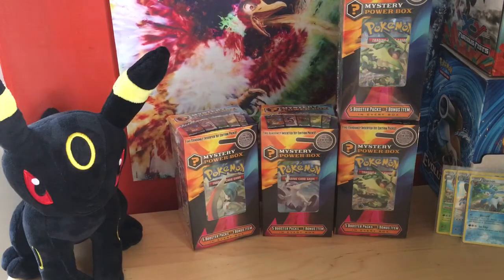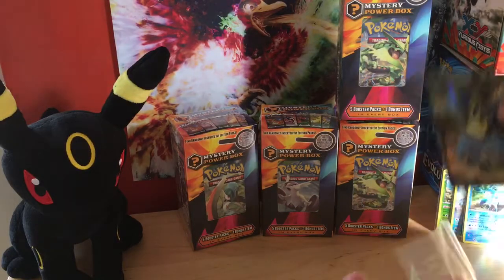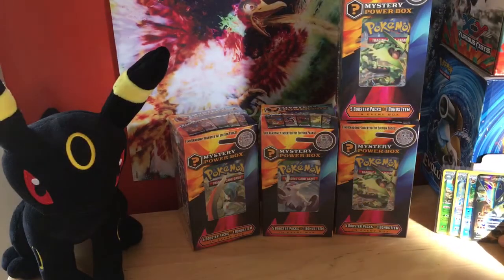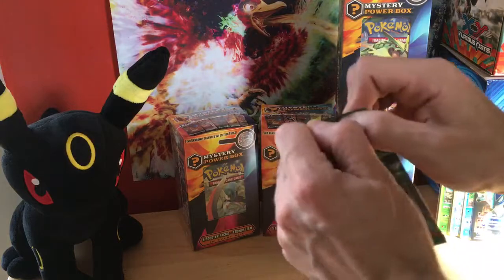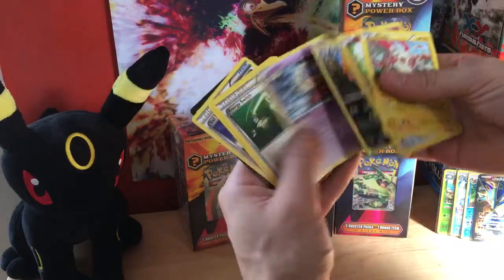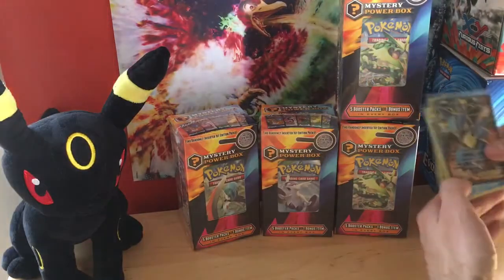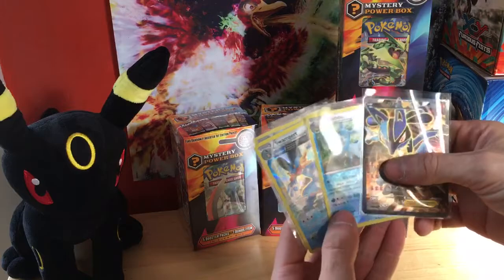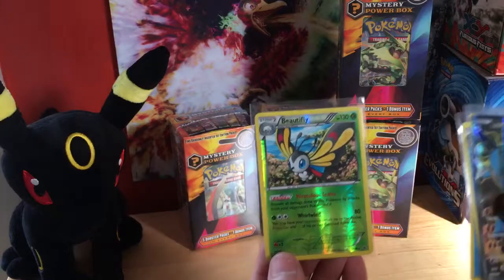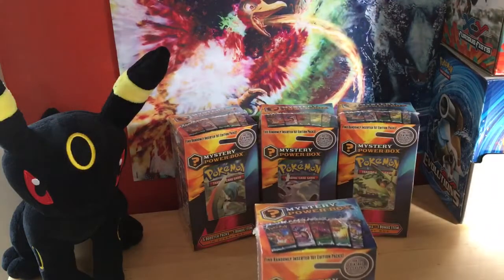So this second box is really doing good. I got nothing out of the first box. Wow — Lucario EX full art! That was a card I needed. Last pack of the second mystery power box — go right for it and we get nothing. Still a good power box. At the end of that one I got a Lucario EX, reverse Glaceon rare, hollow Swampert Ancient Trait, and a reverse rare Beautifly. That is good in my book. Next box!